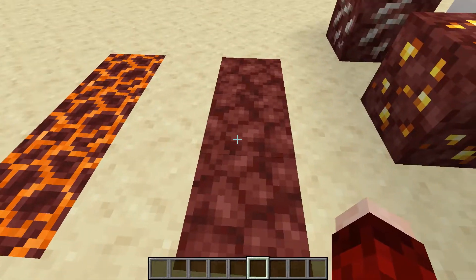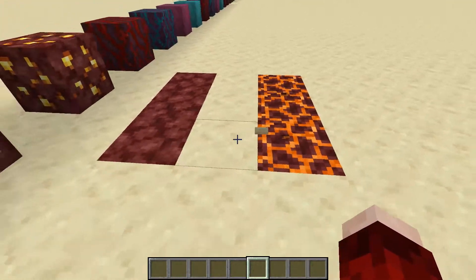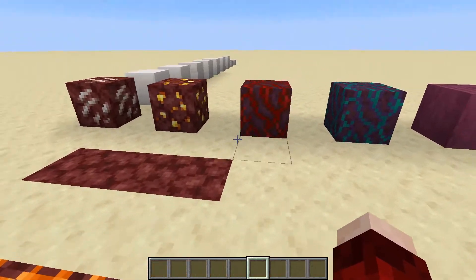You can hear that netherrack also has a brand new updated texture, whereas magma sounds the same as netherrack. It sounds really really strange but I like it — it's a great new sound.